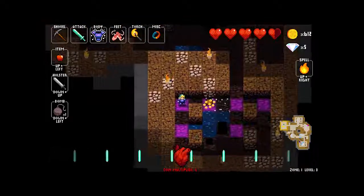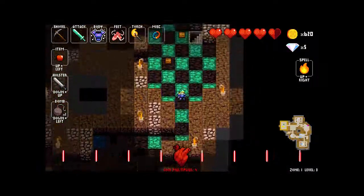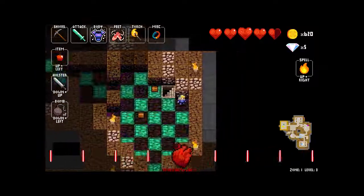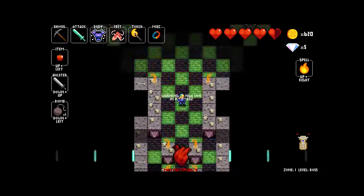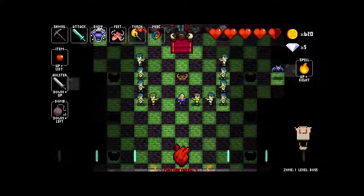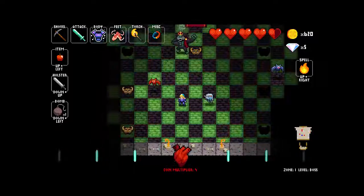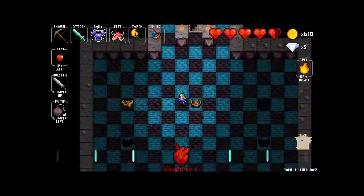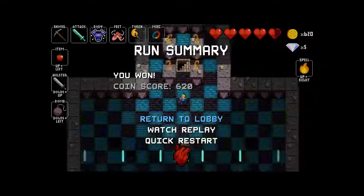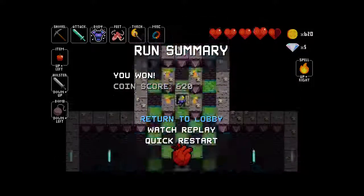Glass longsword — glass items are interesting in that they do incredible amounts of damage, but as soon as you get hurt they break and become basically as useful as your first dagger. Luckily I have a holster so I can keep my original sword for later. Since this is the last regular level in the zone, we can go on to the boss. We're missing every seventh beat, so we just don't want to move. Killed him in one hit with the glass sword — nice! We won zone one. Coin score worth 620 — not bad at all. I'll see you guys next time when we tackle zone two and see what we can find within. Thanks for watching.